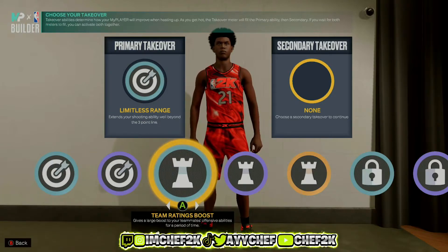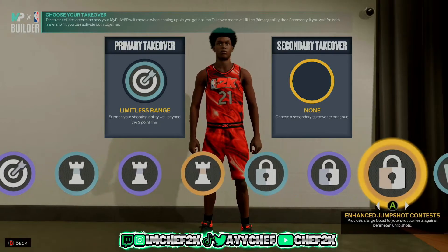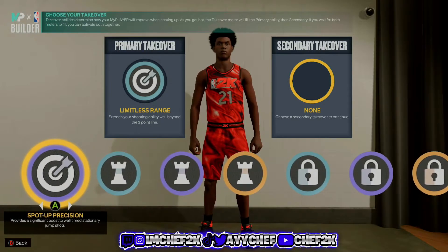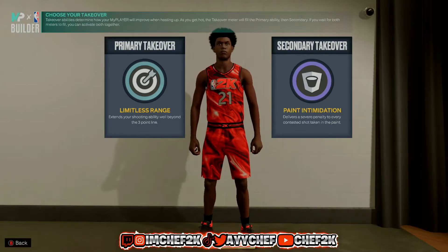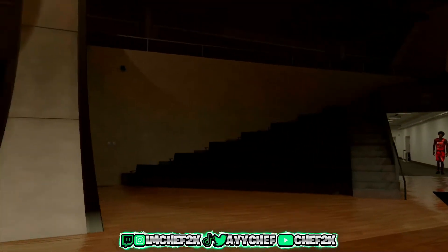For secondary, if you want content and kind of have fun with it, you could just go limitless double. I'm probably gonna go with rim right here — paint intimidation — for playing twos or threes, whatever it is. This is what I'll probably go with, and that's how I'm gonna make my stretch build this year — just an all-around.